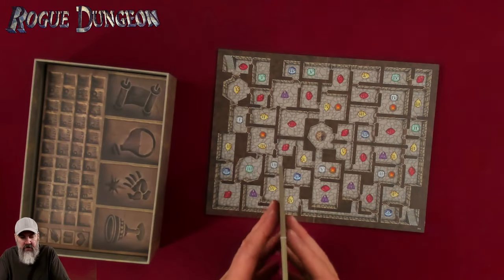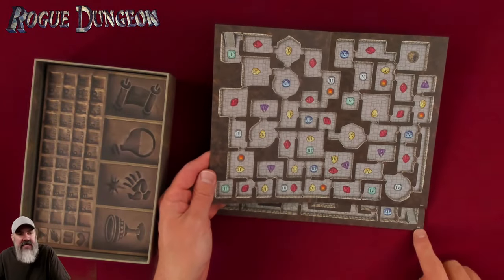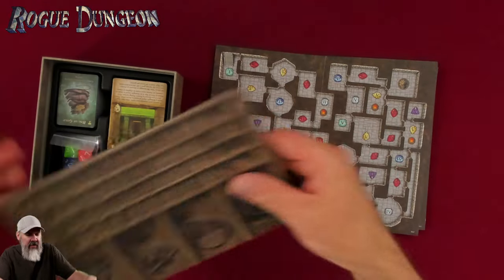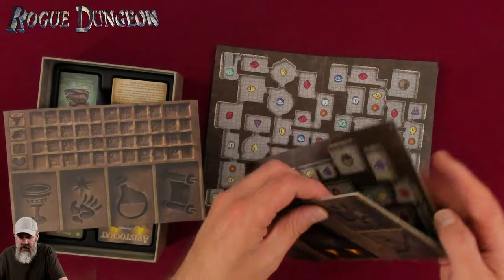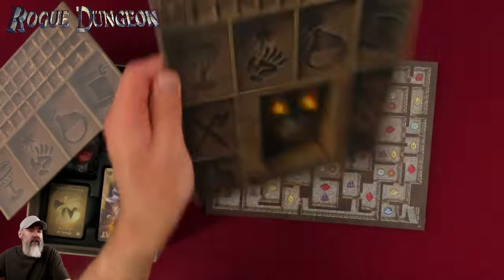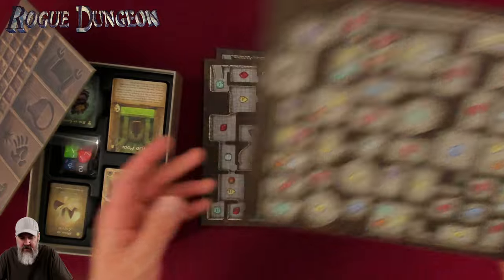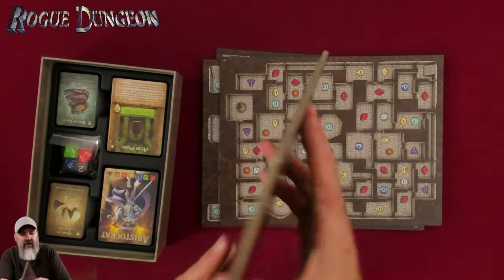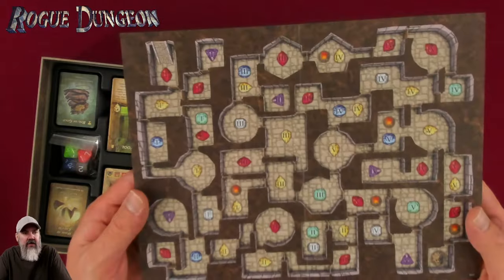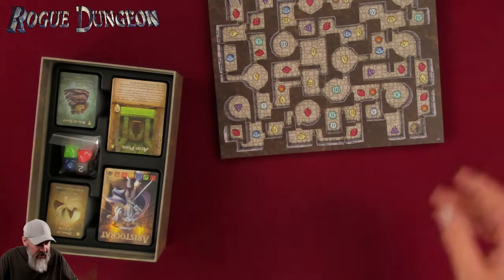I don't remember if the game originally had maps like this. This one says B01 and B02 on the back side — maybe they're just big versions of dungeons. I feel like I remember seeing this before in Daniel's video, though it's been years. I thought for some reason the dungeon was put together with cards, but this looks like exactly the kind of thing I would play. I'm super pumped to get into this.